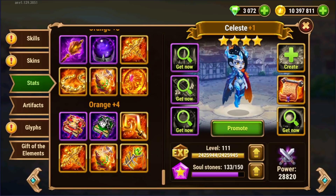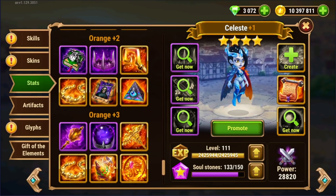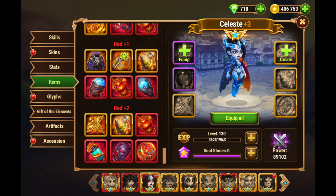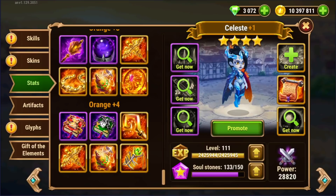Celeste, our favorite healer-mage hybrid hero, one of the best heroes in the game. You have to farm a lot of items to rank up your heroes all the way up to orange plus four or red plus two on Hero Wars Facebook and web. And when you get down to these higher levels, orange plus four, you're going to see a lot of very difficult to obtain items.